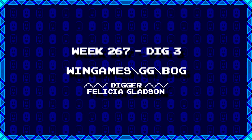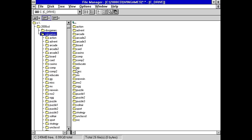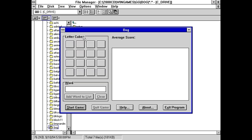Our last dig for today from Felicia Gladson is wingames backslash gg backslash bog. I'm going to guess maybe some kind of maze game — having to go through a bog and find your way out? Actually no, this is Windows, so this might actually be a Boggle clone. Let's see. I got a setup, a users.gd.write file, and a help file which you can probably access from the program itself. Yeah, this looks like a Boggle clone if I ever saw one.